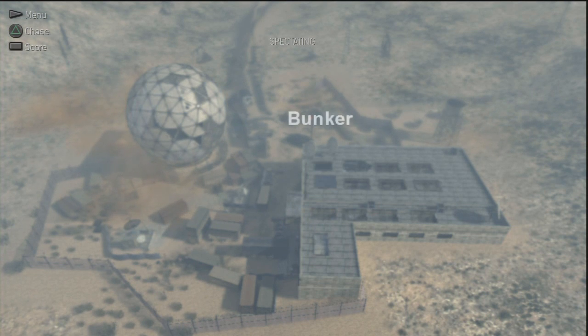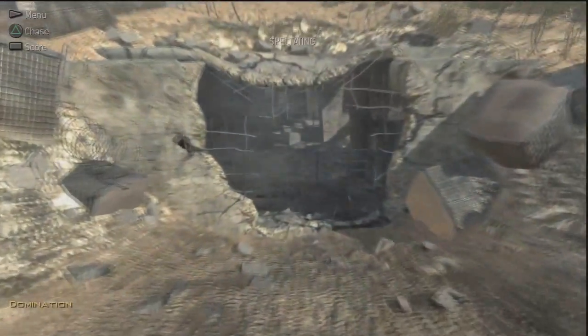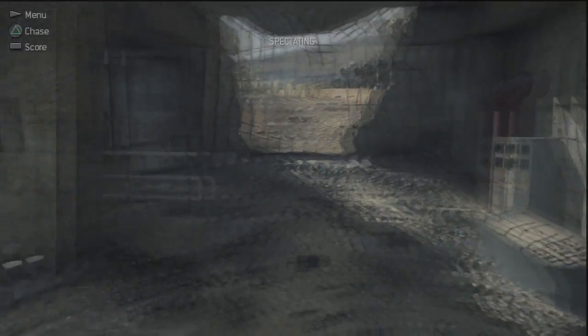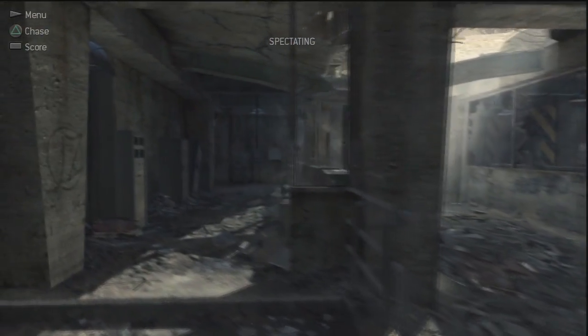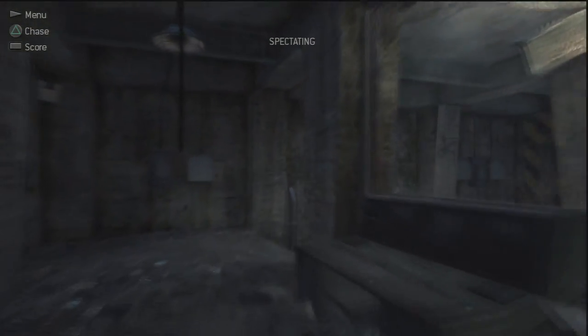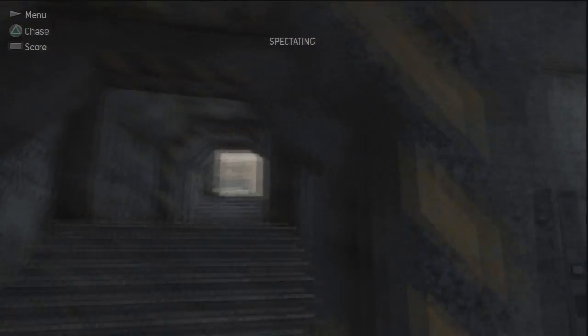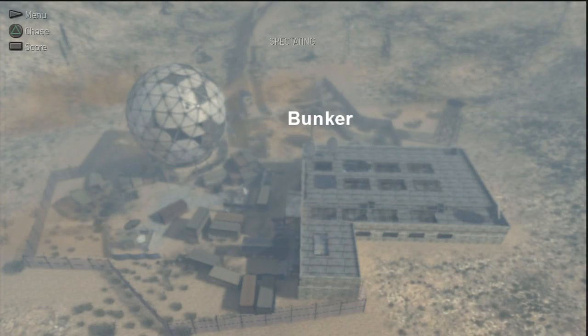So let's get straight into it with the first one, which is Bunker, as you see on the screen now. Bunker is actually located on the top of the map here as you saw in the overview. It's the best thing to call it Bunker because, as you see, it's underground and it's actually located from where the C flag is spawning on Domination. So it's good to call it something short and sweet like Bunker.